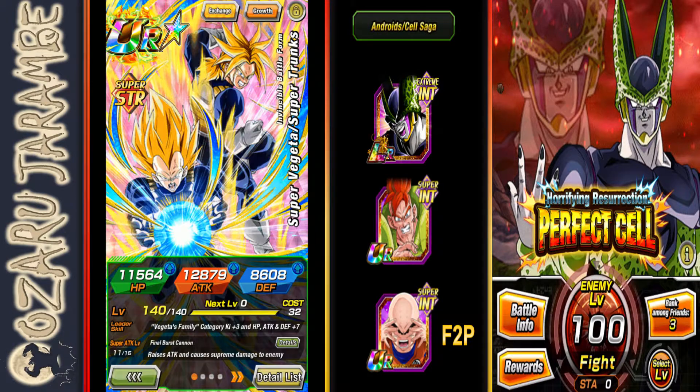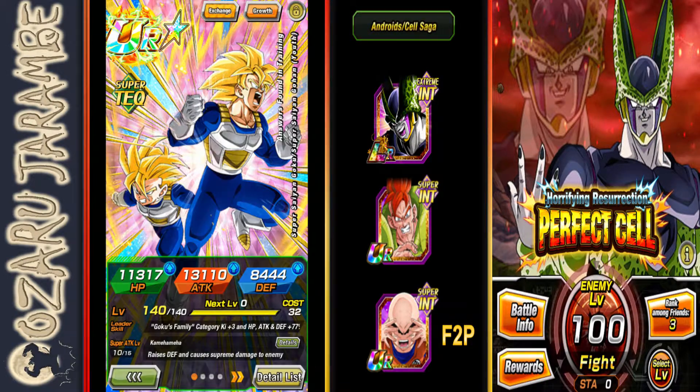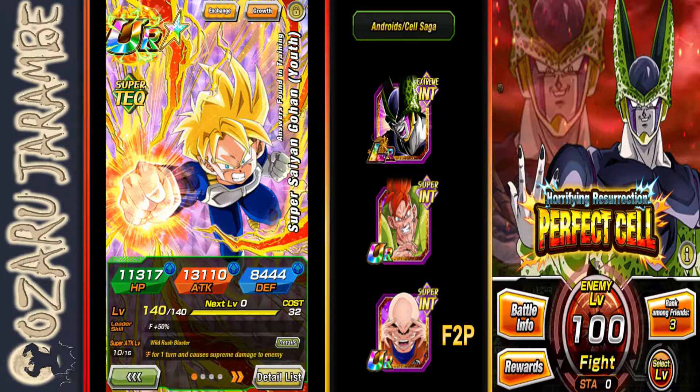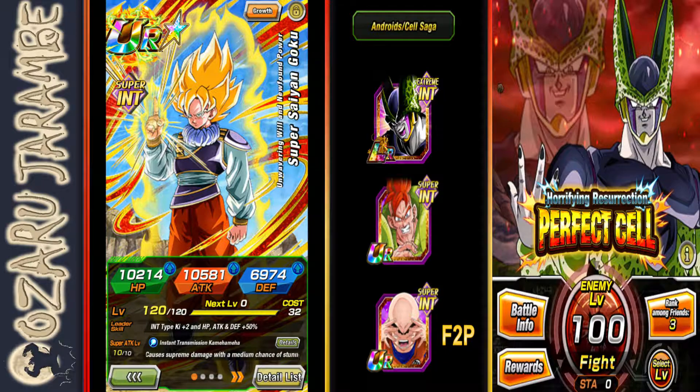The other unit I recommend getting rainbowed out is the free-to-play Super Saiyan Vegeta and the Super Trunks exchange card. I have them Extreme Z Awakened and rainbowed out. Once you get this exchange off, he's Ki Plus 7, attack and defense 140%, which slowly dwindles down as turns go on. You shouldn't take more than 4 or 5 turns to beat this event. You can also get the Goku-Gohan exchange off after turn 3, and the Gohan exchange gives him a massive buff — he performs 2 additional attacks with a high chance of critical hits against Android Cell Saga enemies. Built into the Goku-Gohan passive, they also give Goku's family Ki Plus 2, attack and defense 30%.